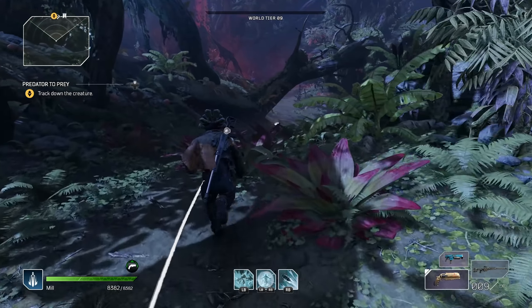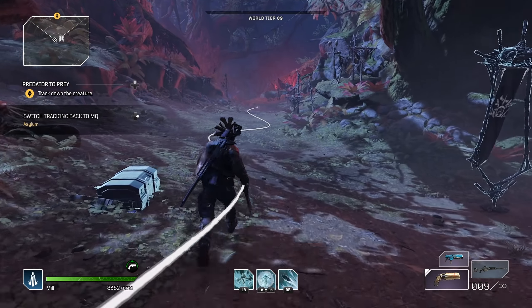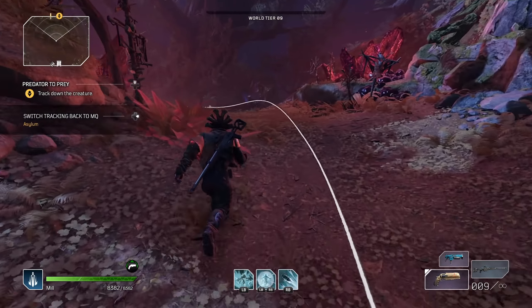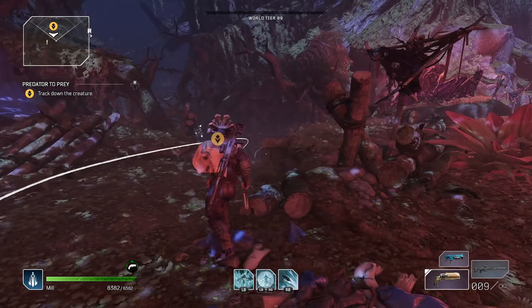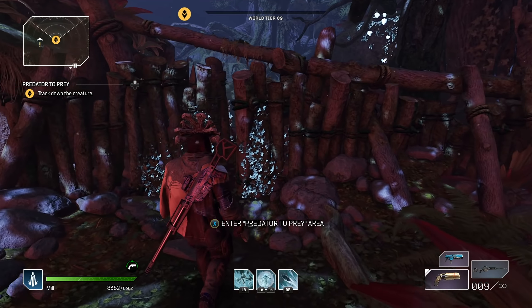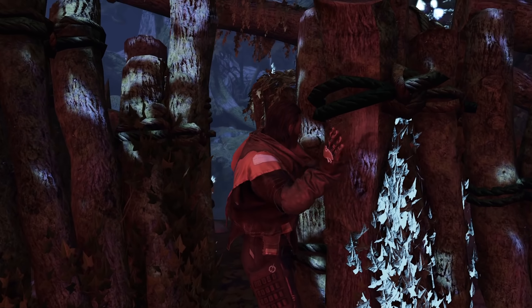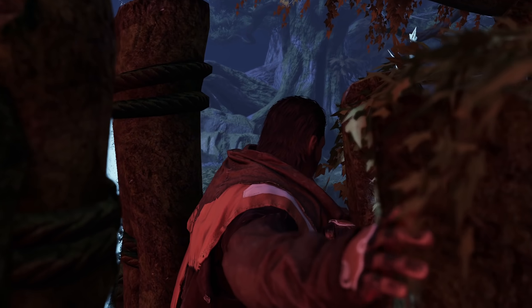Now track it and follow exactly where it tells you to go. Once we're here, we just have to enter this area — and here we go. This is where we are going to be farming. You're going to be getting a bunch of materials, gear, and everything.